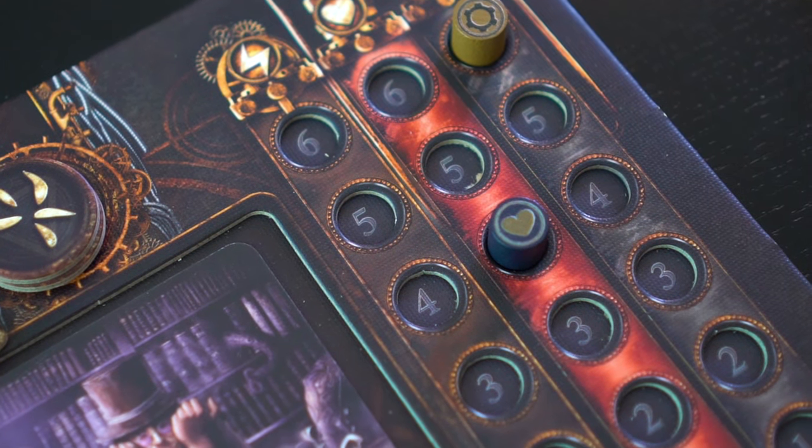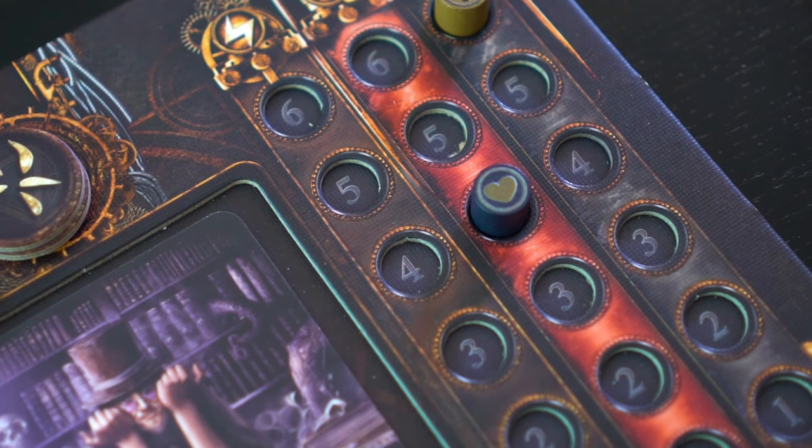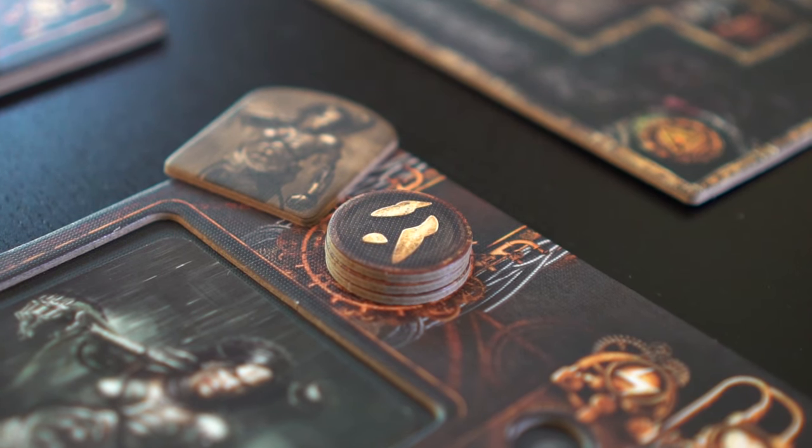In the explorer phase, players will use their explorer's stamina to move about the map tiles, destroy monsters, and activate certain action tiles.